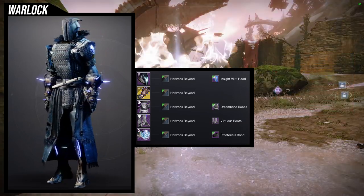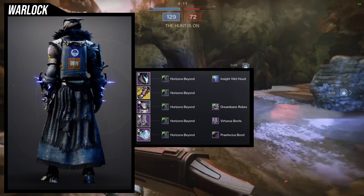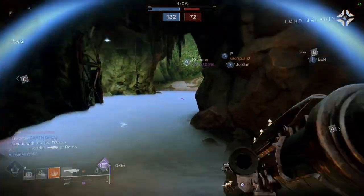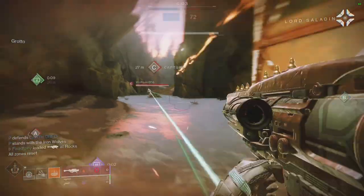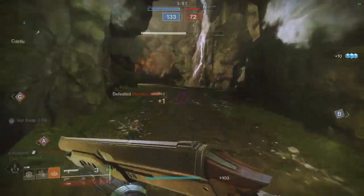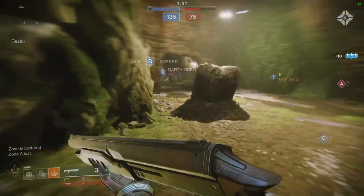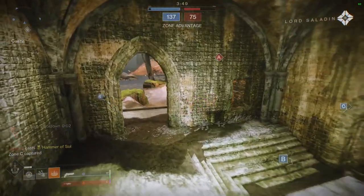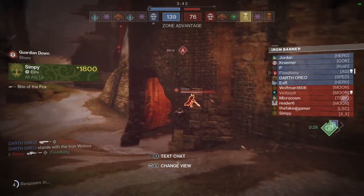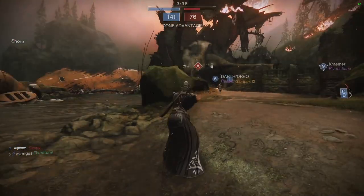This might just be the case for female Warlocks — male Warlocks, let me know if it's any different — but for females you look like Popeye. I know the example set is a bit of a cop-out, but unfortunately almost all the Warlock chest pieces have arms that are way too small, and I tried nearly all of them. You could probably go with some Iron Banner stuff, specifically the samurai set — the one that looks like it has wooden plates — I think that one would have been really good.